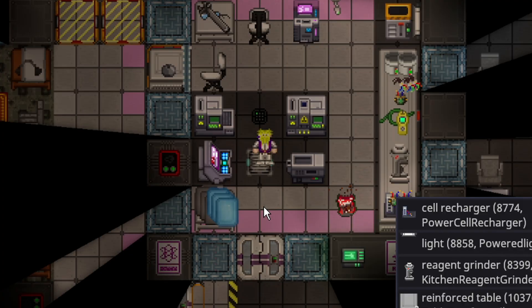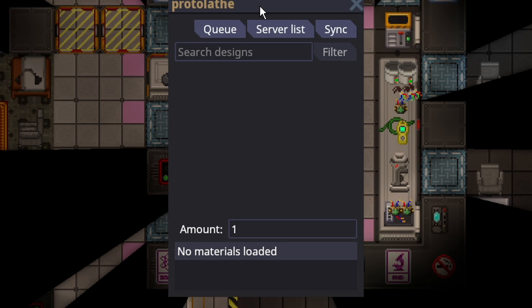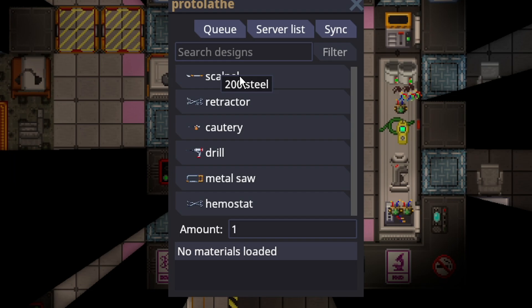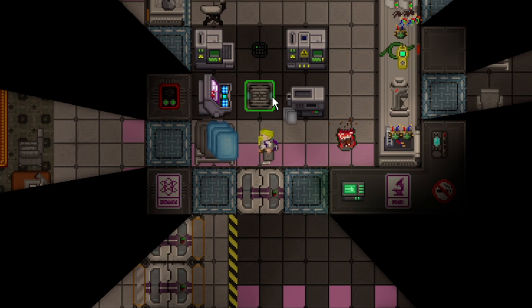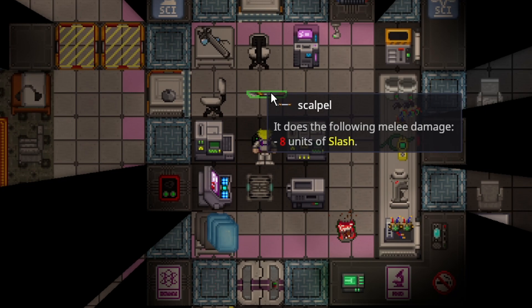This brings me to the lathes. Now that we have actually unlocked things to craft — for example, a scalpel — let's make one. If you get to the protolathe and you see this, you need to just click the sync button, and there are all the things we can craft now. These are very simple to craft — they just require steel. In order to craft at the protolathe, you get the materials and left click them into the lathe, and you'll see the amount at the bottom. 100 steel is one piece of steel, and that's true for every other material. There is the scalpel — that is an example of unlocking a technology and using it to produce items.